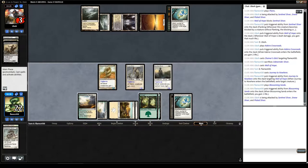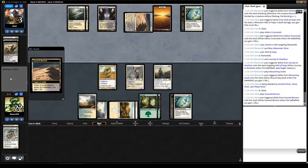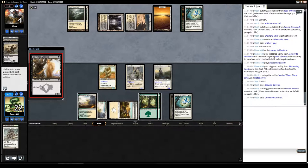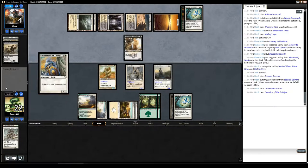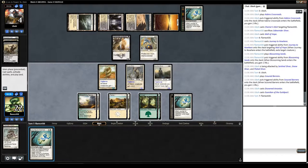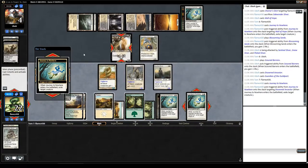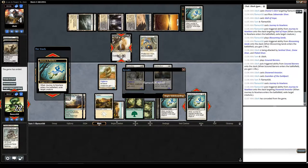Our opponent is down to 3 life — if he wants to get rid of my board he's going to have to die with Pestilence. He plays Disowned Ancestor and Guardian of the Guild Pact. This is actually game — we're going to get rid of Disowned Ancestor because I can't target Guardian of the Guild Pact. That gives it up, so it looks like sideboard time again. We have no sideboard so we'll just submit the deck.